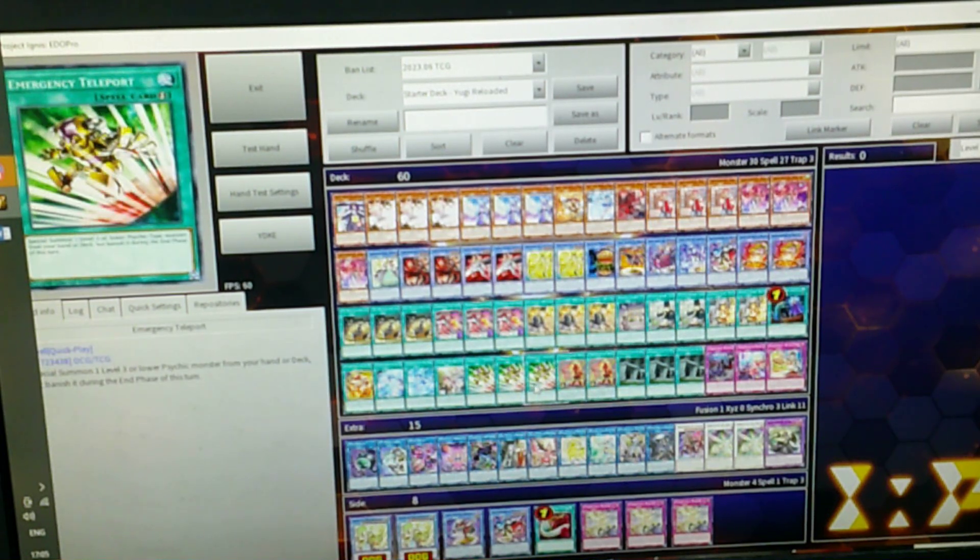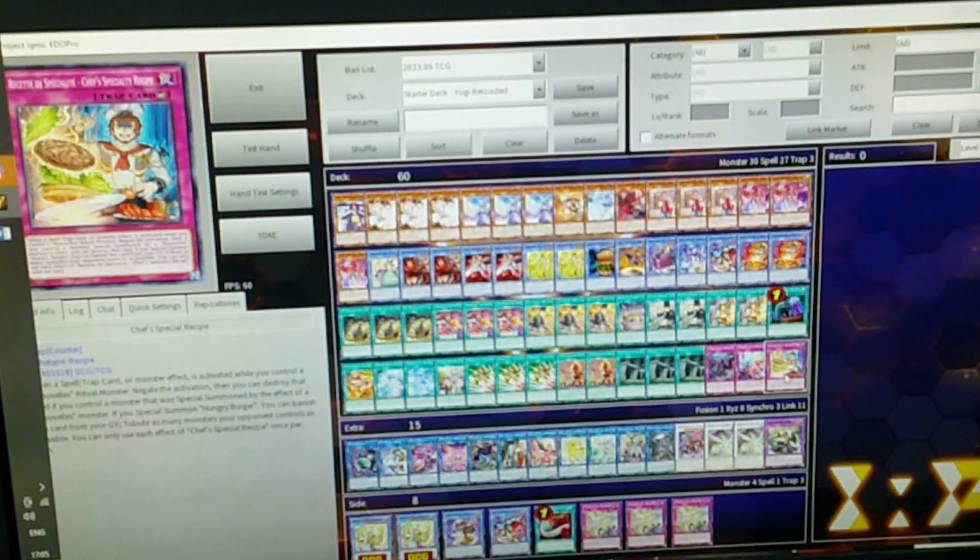This deck does a little bit of ritual, just to warn you. Emergency Teleport — very good, very powerful card, not once per turn, which is why we play it. Now our last card is the Chef's Special Recipe. If you negate a monster, spell/trap, or monster effect, you can negate all effects with Crayon Blaze using your original monster, and then New Veil. You can special summon Hungry Burger, and if you have a Hungry Burger you can find all the cards, which is very powerful.